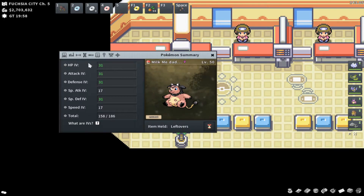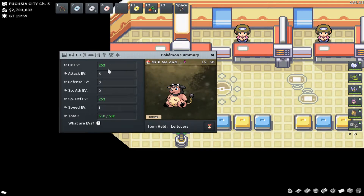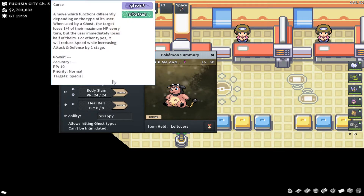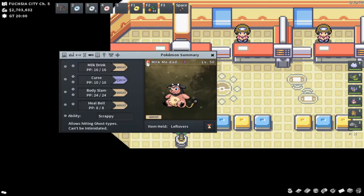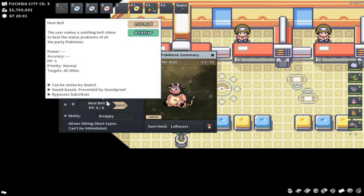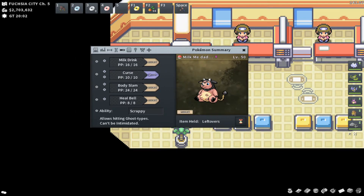Moving on to Miltank — an absolute beast. We go Impish for the defense, with Special Defense EVs to make it as overall bulky as possible. Four 31 IVs. I bring this thing in, Curse up to raise Defense and Attack, and have EVs cover the Special Defense — a one-man army. I bring it in against physical attacking Pokemon without a Fighting move, start Cursing up, use Milk Drink and Heal Bell accordingly to stay healthy, or Heal Bell to cleric my team and Body Slam through everything.